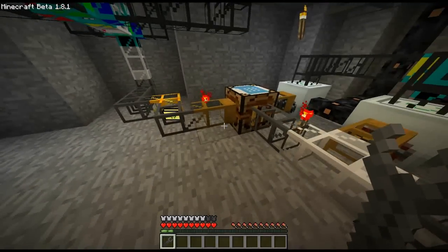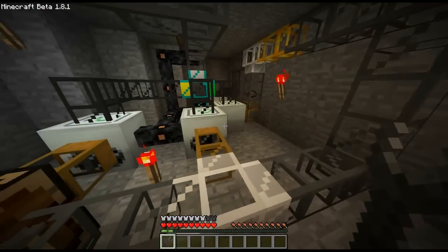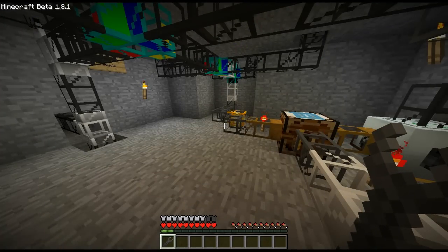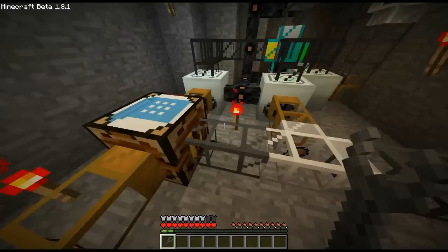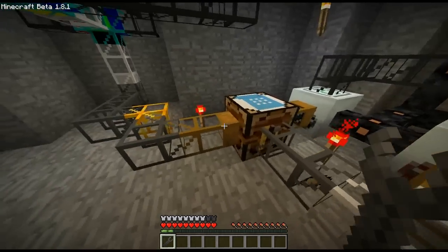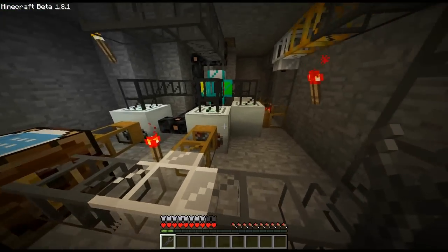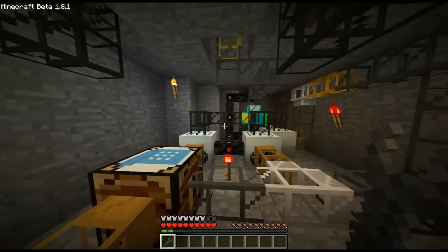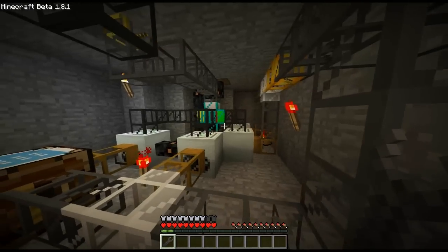A couple more notes on pipe types: the wood pipe is used to pull or extract items from machines. I have wood pipes powered here by either a switch or a torch to pull items out of the recycler as well as the automatic crafting table. I have a torch that handles two of them and also powers a gold pipe to speed things up. You can see the copper wire going up to the next level.